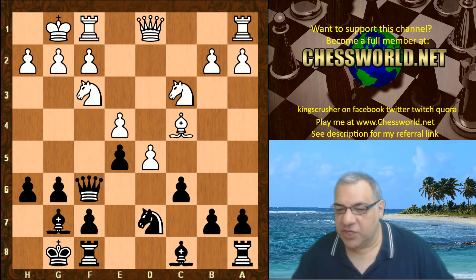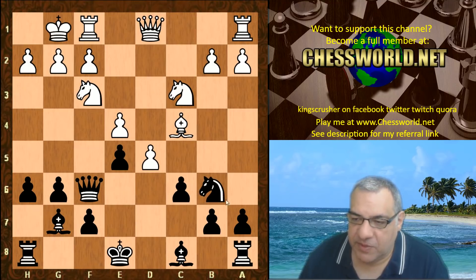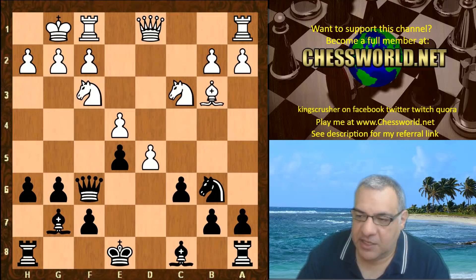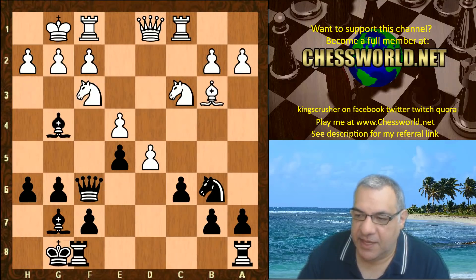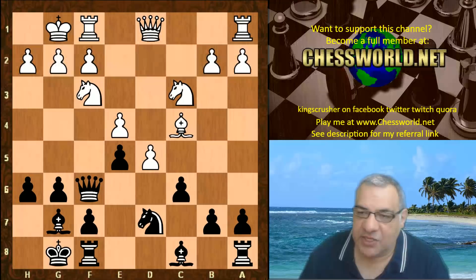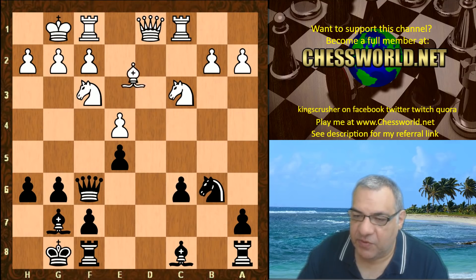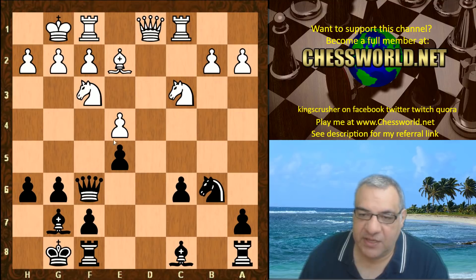This is a slight change from the most popular Knight b6 — this position is thought to be equal. Black castling, h3 is slightly less usual than rook c1; this continuation has been seen before and it's an even position. But it does change the nature of the position significantly.